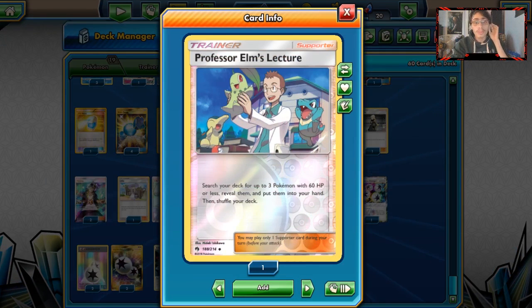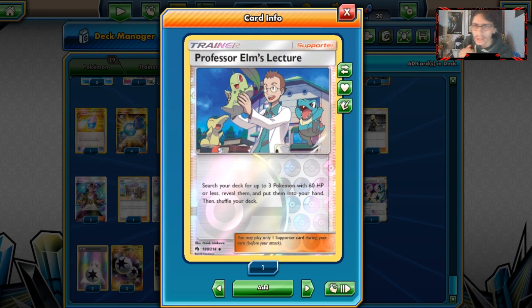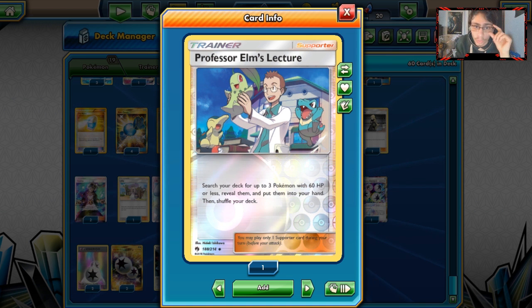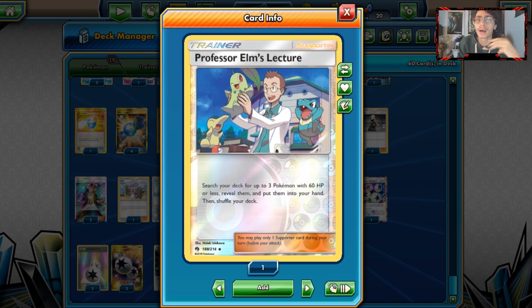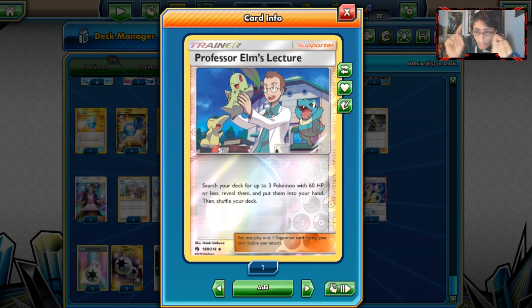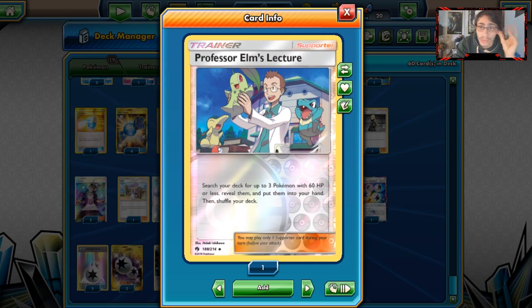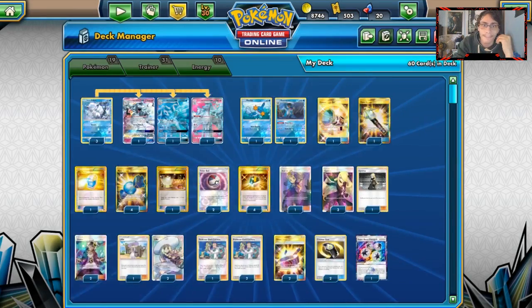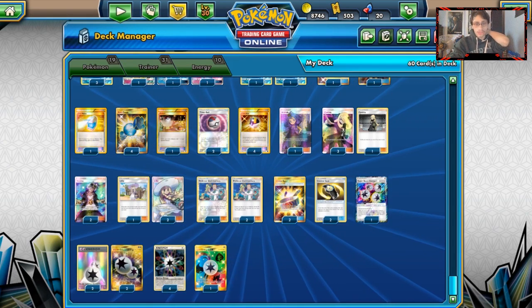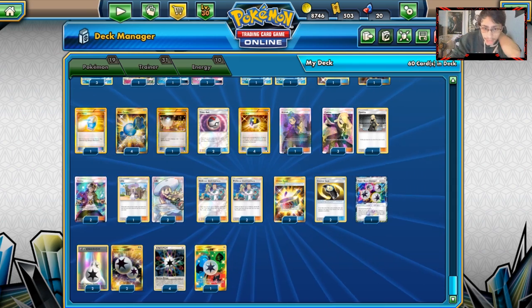We have the brand new Elm's Lecture — one of the strongest supporter cards out of this new set. It's basically Brigette 2.0: search your deck for three Pokemon with 60 HP or less, reveal them, and put them in your hand. You can grab Rowlet and Vulpix with Elm's Lecture, or even Mudkip. Unfortunately, Elm can't get GX Pokemon. We're running three copies, which is what the Japanese list played.